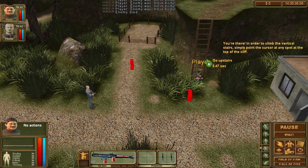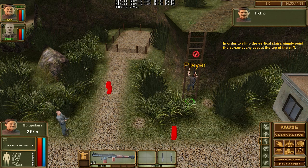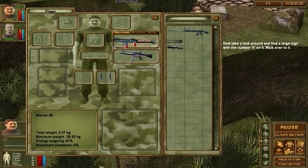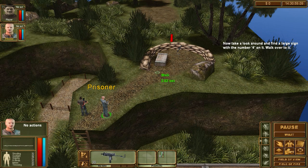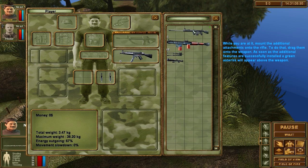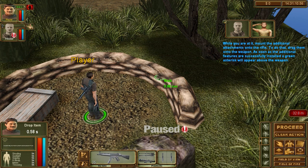Now walk to the stairs that lead to the top of the cliff — they're located right next to the exit from the prison. Simply point the cursor at any spot on the top of the cliff. I want him to stand up. Walk there. Other guy, come over here too. Stand up. Inventory — I want that equipped.